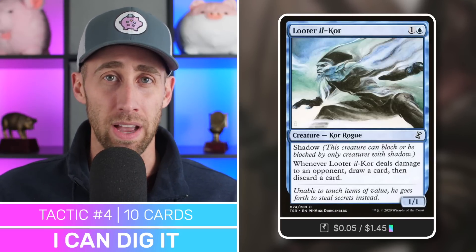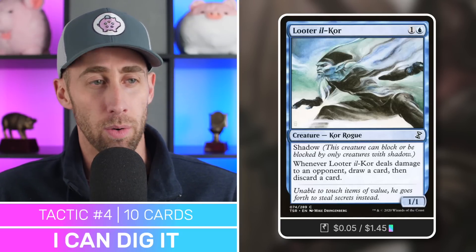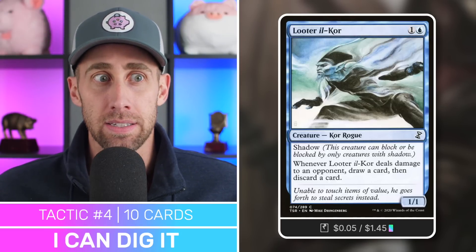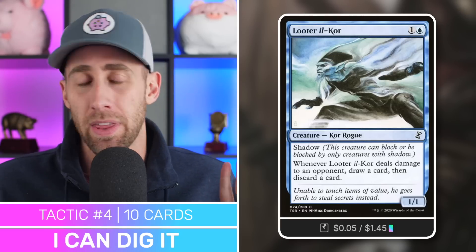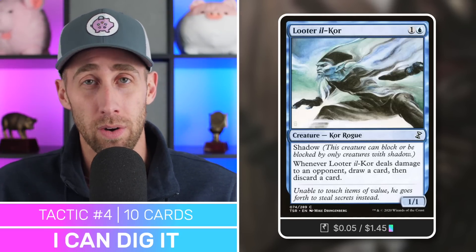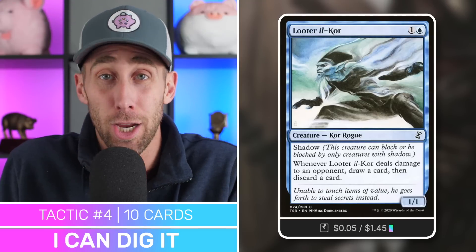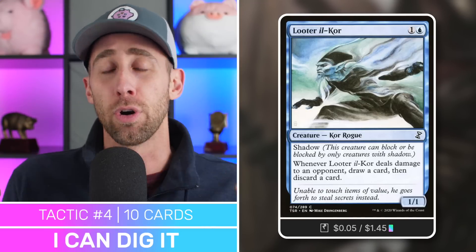Speaking of rummaging, we've got Looter il-Kor — a 1/1 with Shadow. Whenever it deals damage to an opponent, draw a card and discard a card. Shadow is basically unblockable unless opponents have a Shadow creature. When this hits, we loot. You can get things like the Binding Blade into your graveyard. Also, if you have the Binding Blade in play, this is a great thing to attach it to because it's unblockable. Good luck opponents — unless they have Dauthi Voidwalker which also has Shadow, in which case you just swing at a different player.